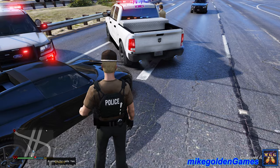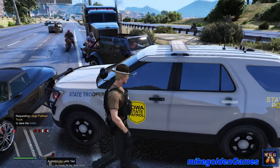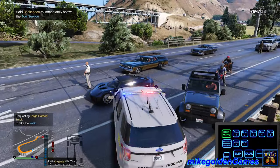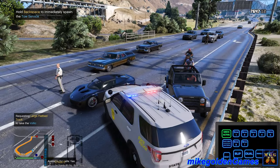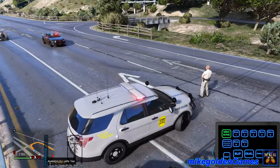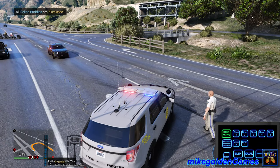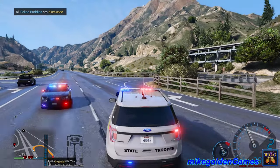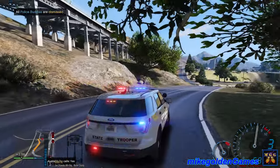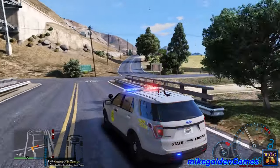Large flatbed — sure, why not. Dispatch, we're going to be code 4 on the traffic stop on the semi. We will be heading over to the shots fired call. Let's get our lights and sirens on. I hope you guys are enjoying the episode so far — if you do, please hit that like button. Maybe consider subscribing if you haven't already, as well as hitting that little bell icon on the channel so you stay notified when the videos go up. We are arriving on scene now.